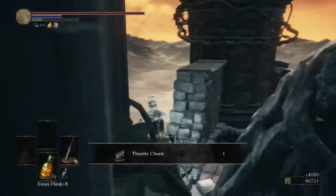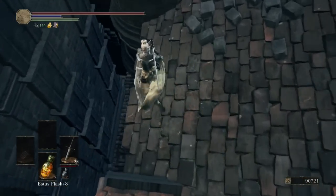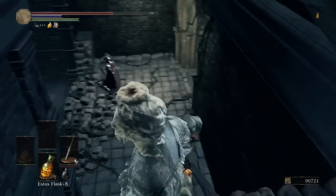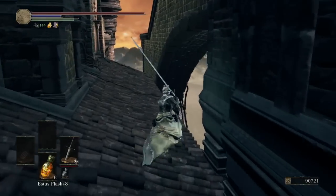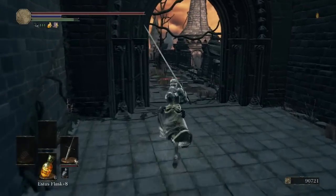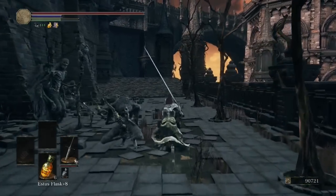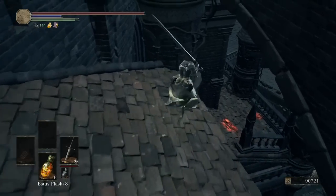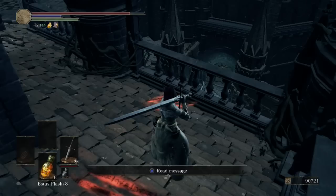Pick up that Titanite Chunk. Before continuing, we're going to stick to the left on the way back and drop off to this lower rooftop. Where this second Titanite Chunk is, we'll see the same knight as we saw before killing the Crystal Sage — dropping off here puts us back in that passageway. There's also a Hollow Gem here. On one rooftop to the right there are enemies — just ignore them, no point killing them. On this rooftop we're going to jump to the right of this column.